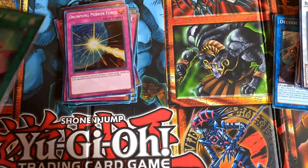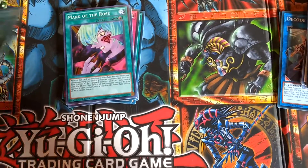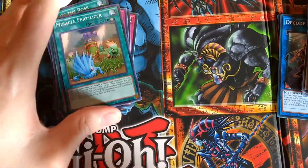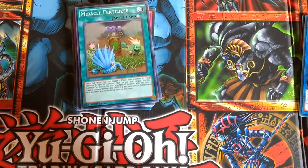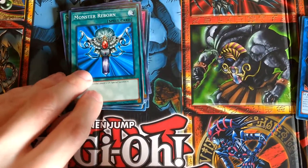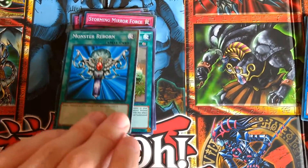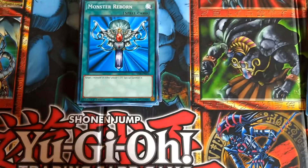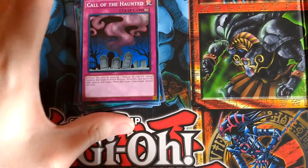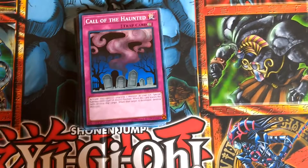Next up we have my graveyard manipulation cards such as Mark of the Rose, which you all know from my previous video — two of them. Miracle Fertilizer: this time I only have one, for a very important reason. Monster Reborn is no longer banned and is limited at one. Miracle Fertilizer is still a very powerful card and integral to my deck; however, I decided to keep it at just one and instead have Monster Reborn and Call of the Haunted — two fairly standard monster retrieval from the graveyard cards.